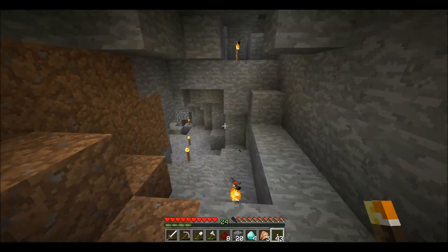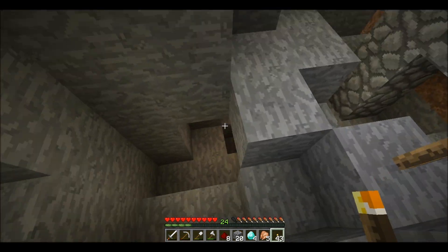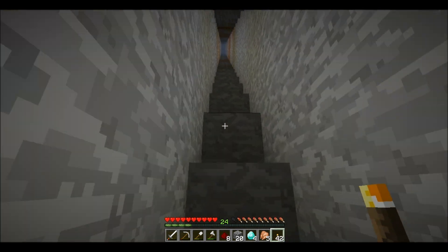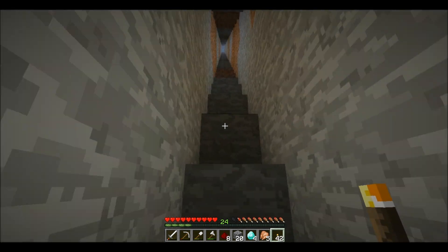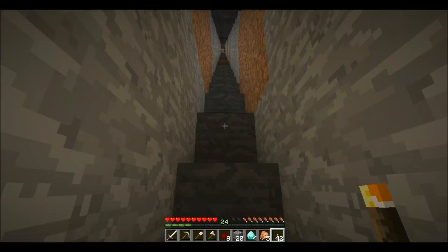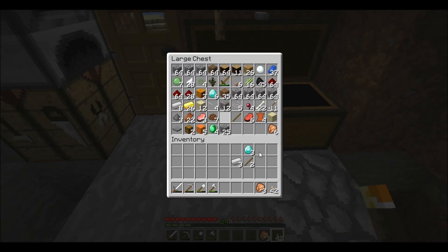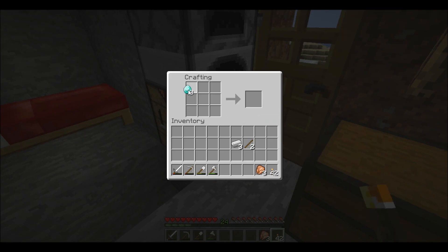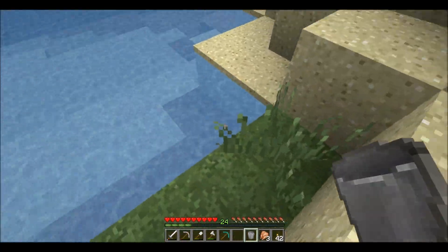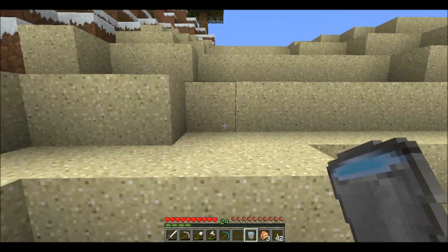Before I end this episode, I want to make a diamond pickaxe and harvest some obsidian. We will be back when I'm at the top. Six diamonds — three for a pickaxe. I want to make a bucket as well. Get some water. We are going to mine four obsidian right now, the rest I will do off camera. This is just for the enchanting table.